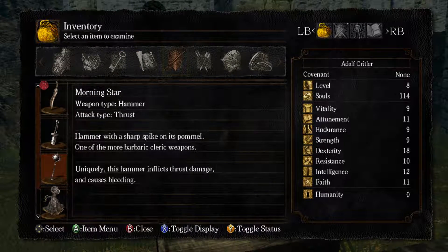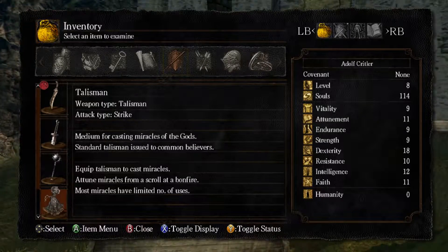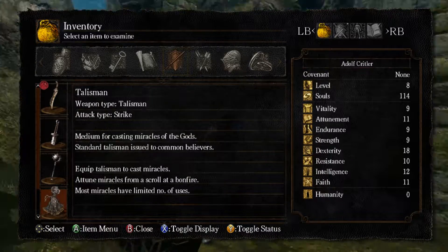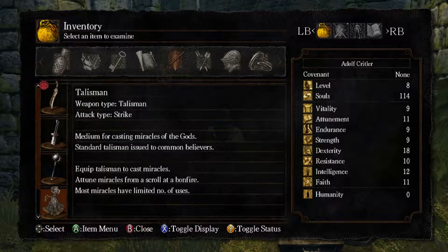So the morning star: hammer with a sharp spike on its pole — one of the more barbaric cleric weapons. Uniquely, this hammer inflicts thrust damage and causes bleeding. And a talisman — weapon type talisman, attack type strike. Medium for casting miracles of gods, so that's faith. Standard talisman is suited to common believers. Equip talisman to cast miracles. Achieve miracles from a scroll at a bonfire. Most miracles have a limited number of uses.